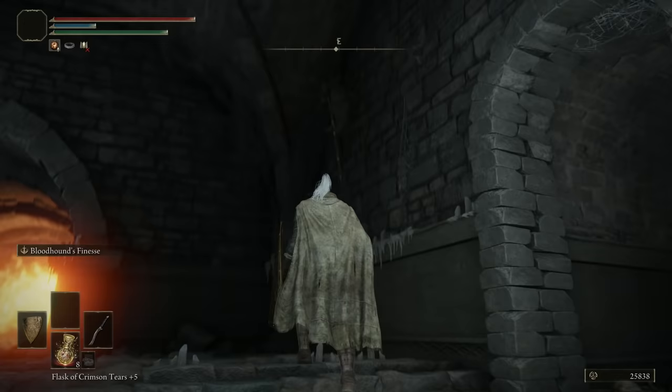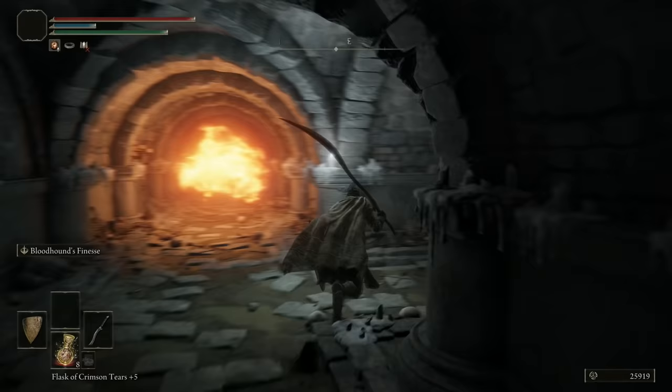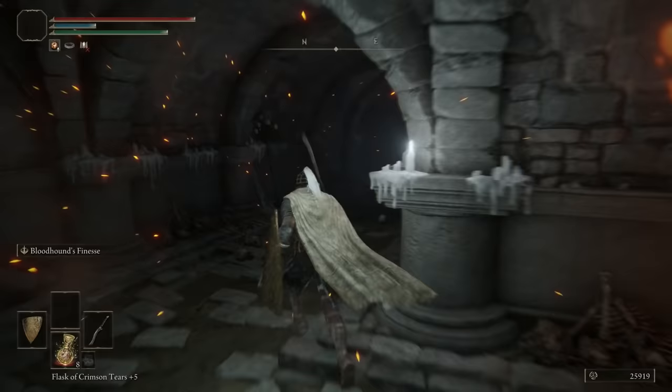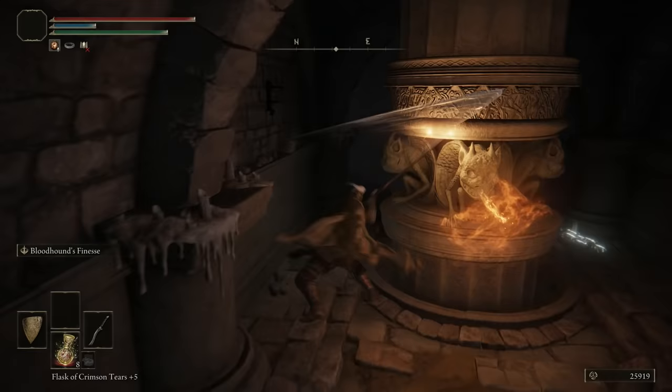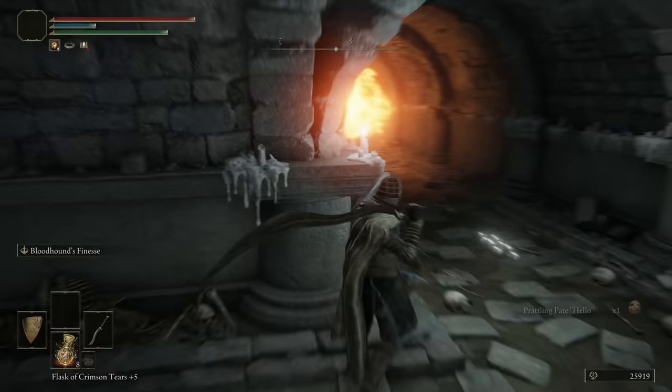There's a bunch of gargoyles up top — one or two may drop down. Take this one out — they bounce off, so you can guard counter them really easily. There's a guy up there you can lock onto; jump R2 to take him out. Wait for the fire to go away, then sprint forward and make a right. Chill here for a second — wait for the fire, then go in and hit the fire lever thing.